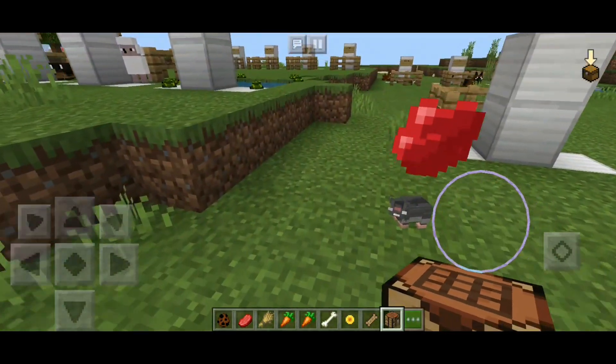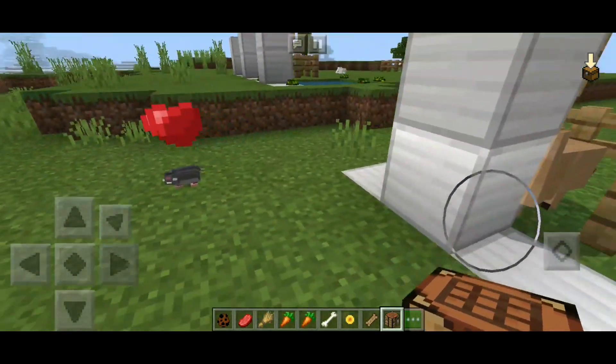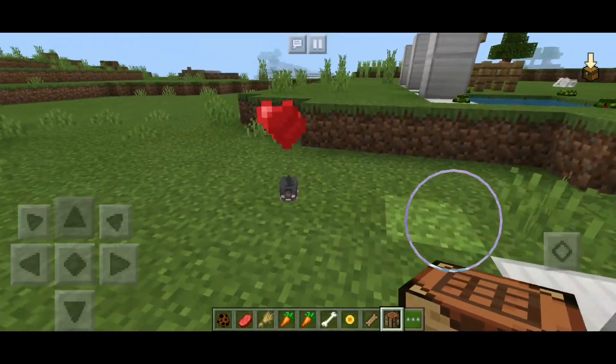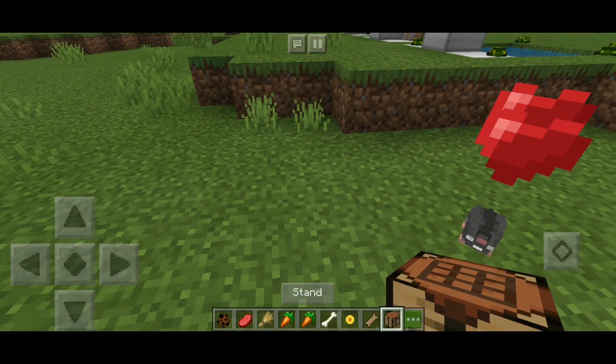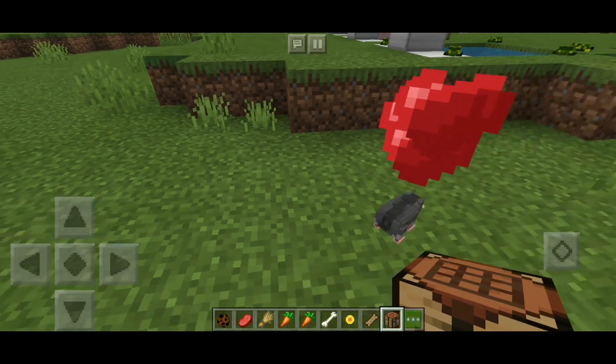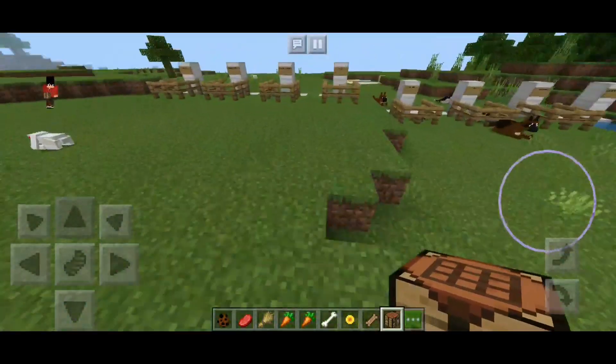Let's see the modeling when they stand and sit. I think it doesn't change anything — oh, they crouch a little bit, so that's the difference.